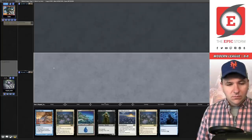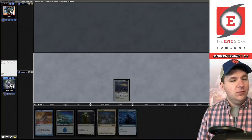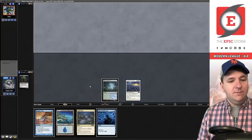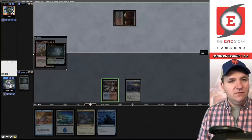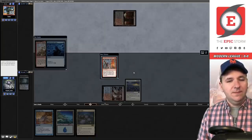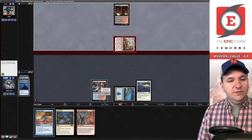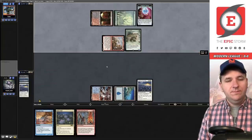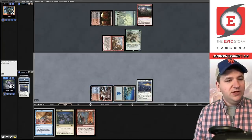No lands again, mulligan. This hand is actually pretty good — keep. Our best draw off the top would be an Eve. Ley Line enters. We'll start off by cycling Street Wraith, then pass. Blood Crypt into Ragavan — grab Steam Vents. They cast Otherworldly Gaze, which just gives us the entire combo on turn three, and I was rewarded for getting Steam Vents too.